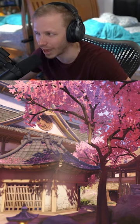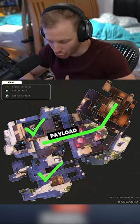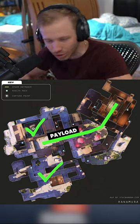Such a beautiful map — cherry blossoms as well. They need to turn Hanamura into like a hybrid: don't change the beginning of the map, but as soon as you capture the point, you turn it into a payload.